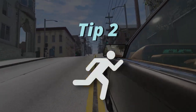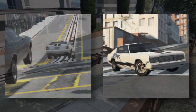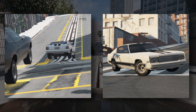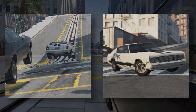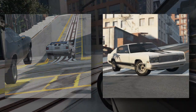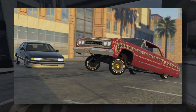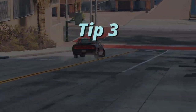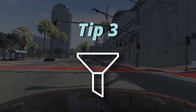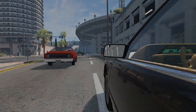Tip 2: Have action in your photo. Let me show you these two photos — which one do you prefer? The car on the left is in action, creating an engaging scene, while the other cars are parked in one place. There's nothing wrong with taking stationary photos, however just a little action can make a photo a whole lot better.